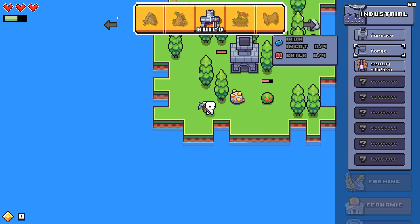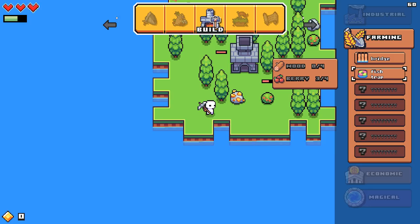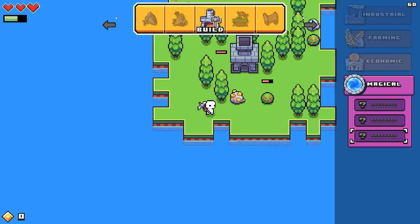On the farming side, we have a bridge and a fish trap. We can make fish to eat, I guess. On the top left there is a little green bar — I gotta assume that's my hunger, right? Economic, totally question mark. Magical, totally question mark. So we don't really know yet. But for right now, let's get some what I have to presume is gold ore, right? This isn't like corn pop cereal.